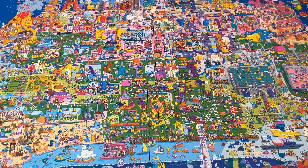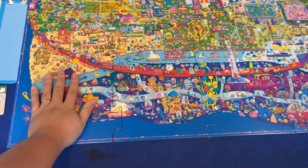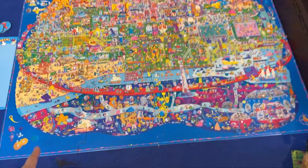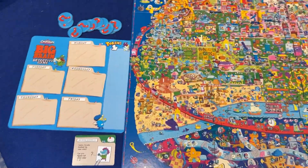So in Big Brain Detective Game, you have this gigantic map, and it's so big — here's my hand for scale. So yeah, this thing is massive. It's four planks you sort of put together, and you've got a board over here.